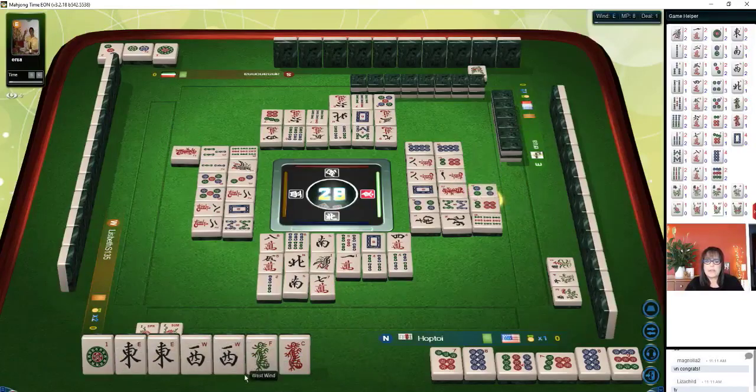There are only four of every tile, so if someone's holding a pair hoping to pong, we may not be able to see this one through. We're in the north seat — east and west are the players to my right and left — so they probably have pairs of east and west.